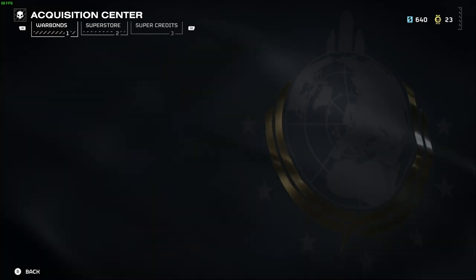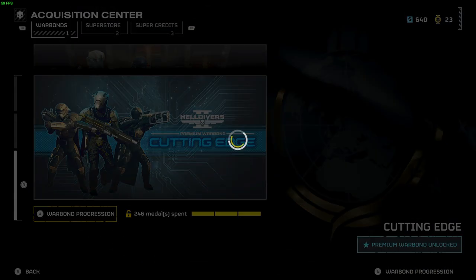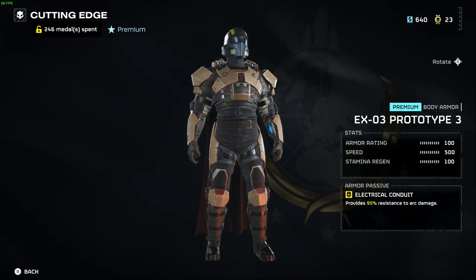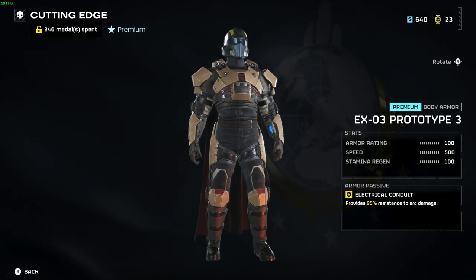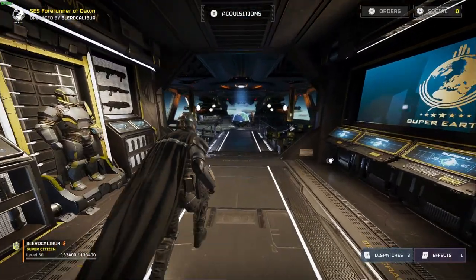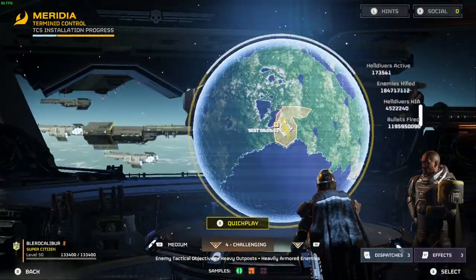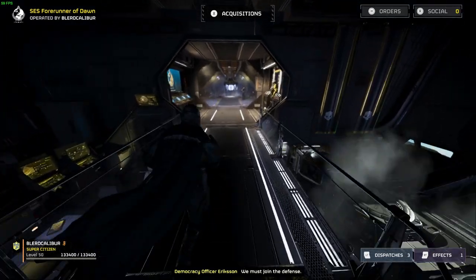We'll basically be waiting to see what new stuff we're getting from the superstore. But so far, the Cutting Edge armor is super interesting for that perk alone. If you're someone who runs in a party with individuals who use Arc Throwers or Tesla Towers, this is really good. The Tesla Tower is really great for the new activity — the Terminate Control System, or TCS — which is a tower defense mode. Tesla Towers are really good for the TCS game mode.